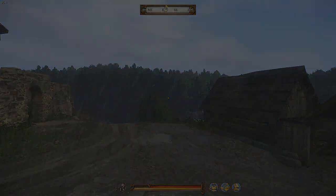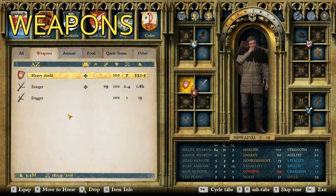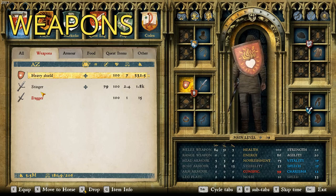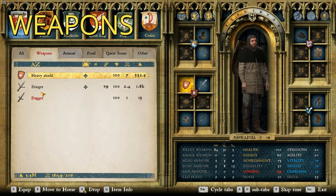So let's get into it with weapons. As you can see, I think the Robber Baron in the game had a good choice. Stinger is a great short sword. Of course you gotta have a dagger, and then I got a heavy shield — I chose the flaming heart variant of the heavy shield. So that's it for weapons.